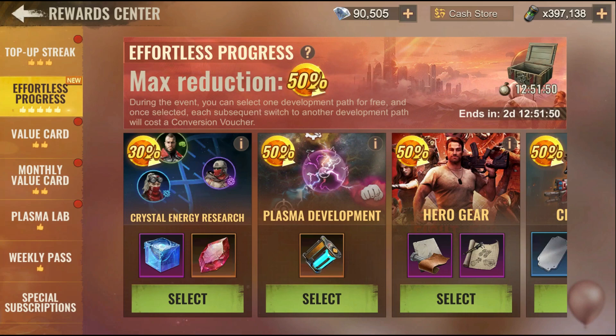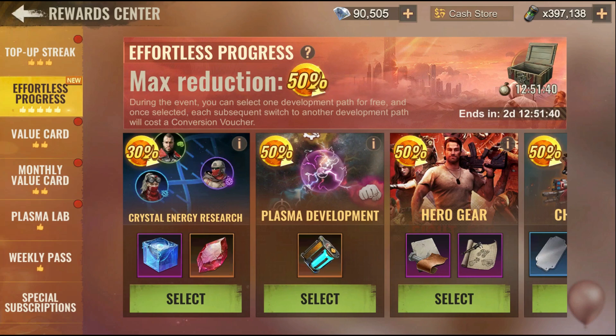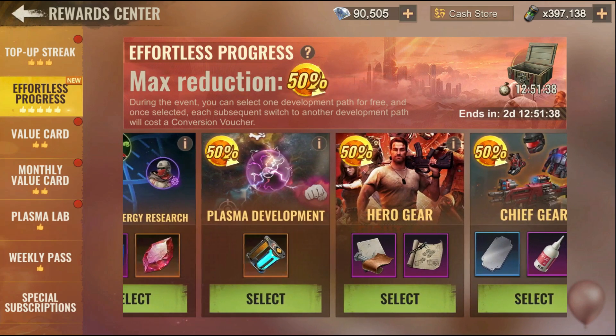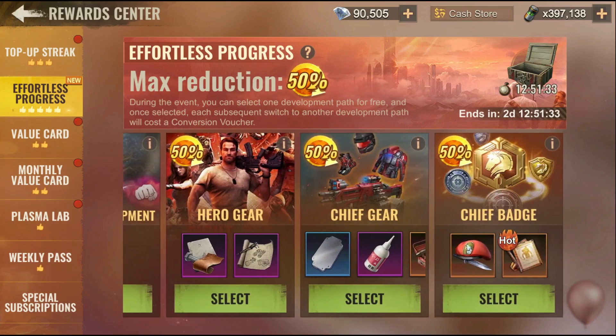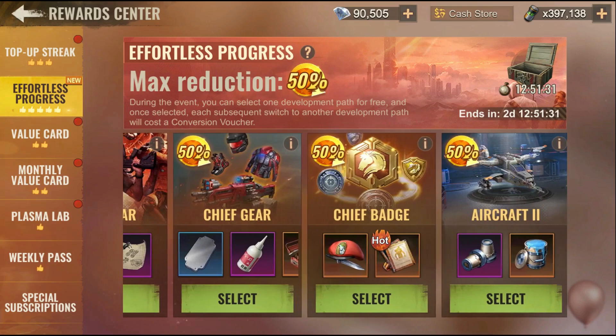For the first step we have the Crystal Energy, which is Tier 12 — it reduces Tier 12 upgrade costs by 30%. If you are still lacking Tier 11, there is also the Tier 11 path covering developments, hero gears — which I don't think you need — or chief gears, maybe badges, but I still don't want to recommend those.